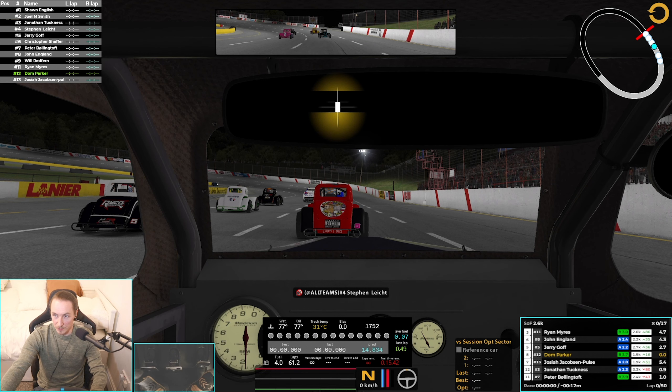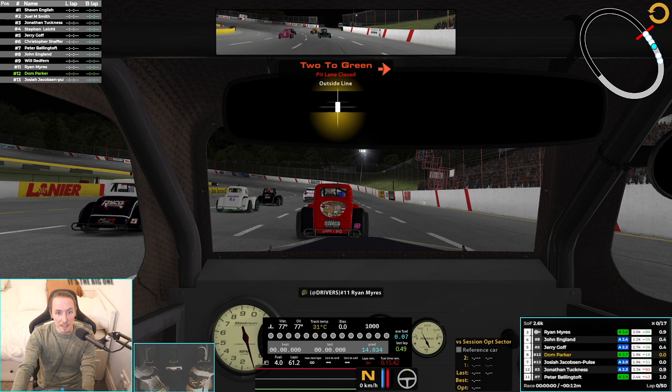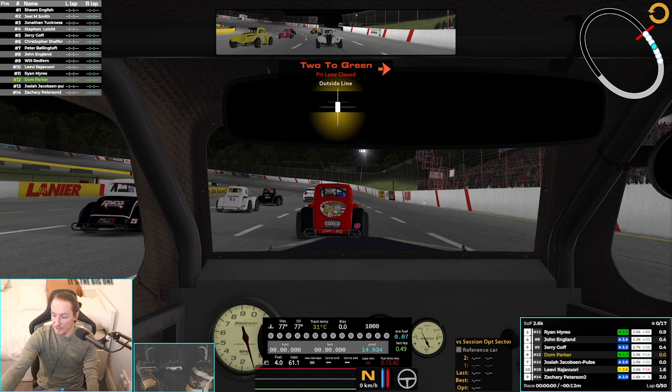Enough chatting, let's jump into the car. Qualified sort of mid-pack — not amazing but not terrible either. We're here in the Legends 34, first legends race of the season. The track was pretty off in practice, can't find the extra pace — we'll blame it on the setup because that's easier than blaming the driver. Fingers crossed we can outlast them in the race.